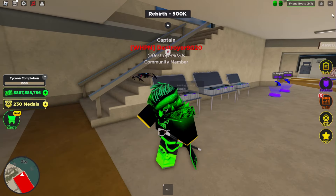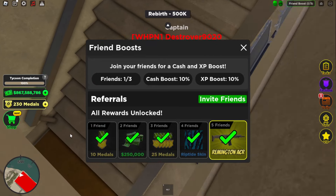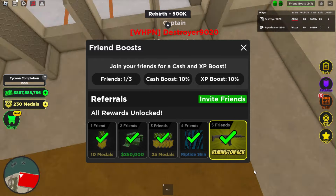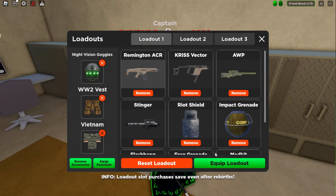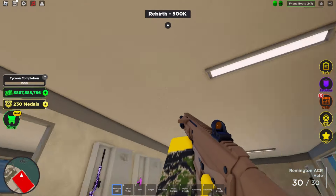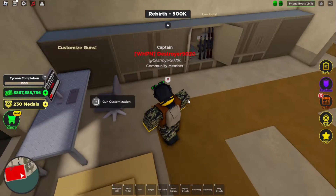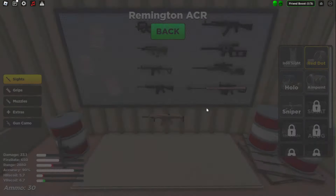Alright, so this new update — of course there's the B-29, there's also the friend boosts, we got a new skin, and a new gun: the Remington ACR. Pretty cool gun. I definitely played around with this gun when I was playing Modern Warfare 2 — the original one from 2009. That's a pretty cool gun.